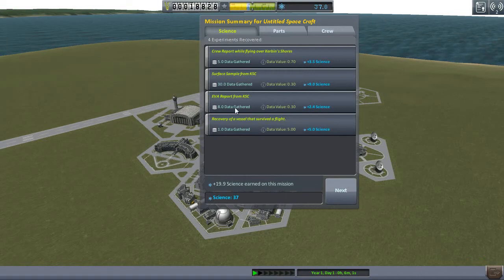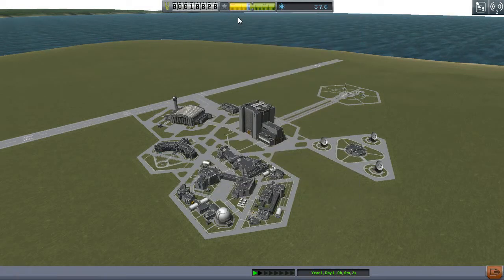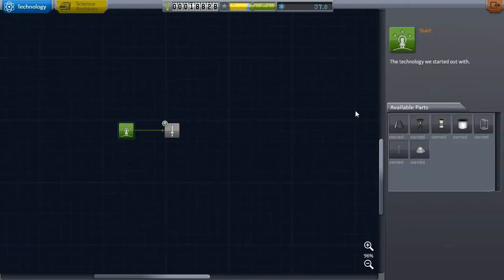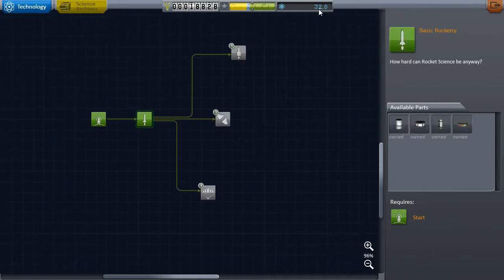Now we have a little bit more science — we earned 17.9 science from that mission. We got most of the parts back, 98% of the value of what we used. The crew gained a little bit more reputation. Now we have 18,828 Kerbin Currency. We're going to use some of that science to unlock more modules. This is the science screen — we start right here, this is the technology we start out with. There's only one place to go, which is basic rocketry. We're going to use five science points to get basic rocketry, and we still have 32.8 left over.